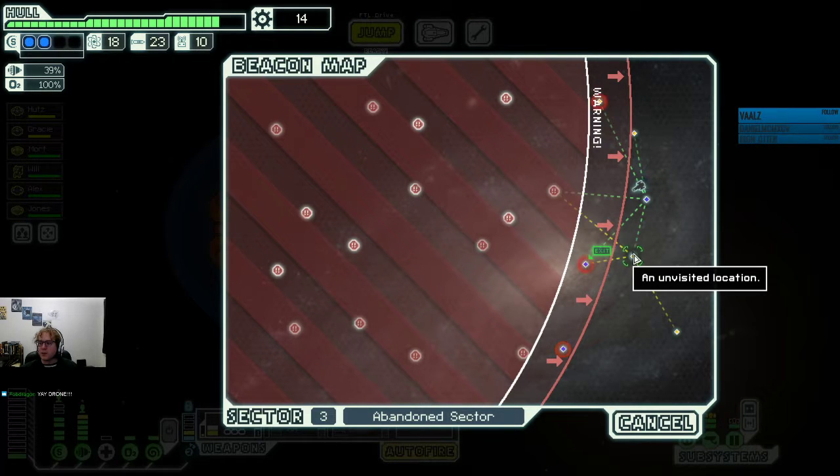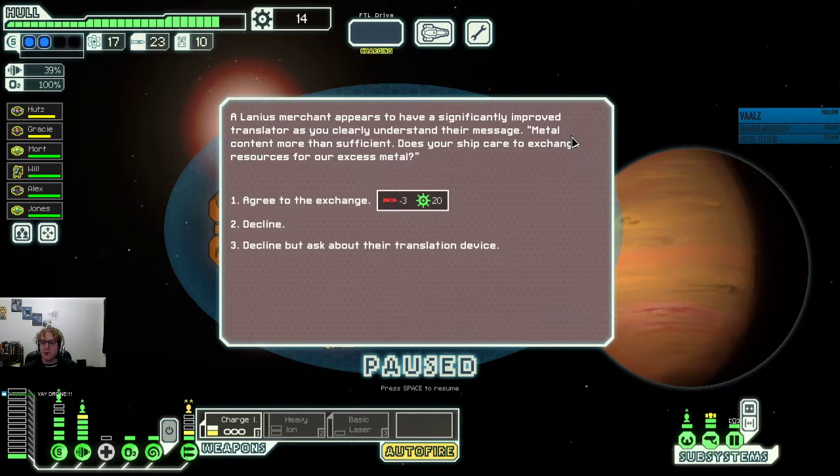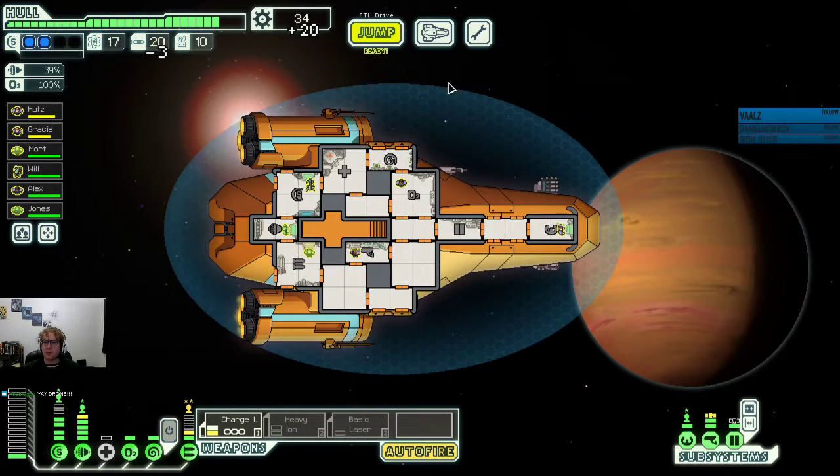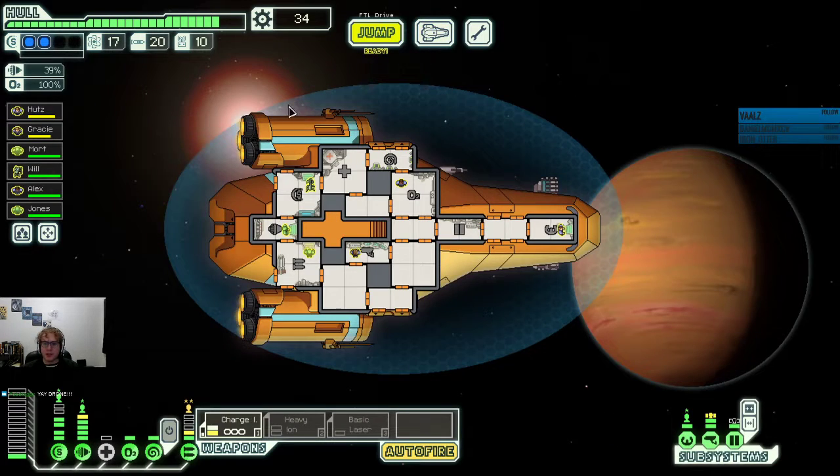That didn't get me anything useful — I needed scrap to upgrade my engines one more time before leaving. A Lanius merchant appears to have significantly improved translators: 'Metal content more than sufficient — does your ship care to exchange resources for excess metal?' We have two options: agree to the exchange for 20 supplies, or decline but ask about their translation device which I believe lets me purchase it. I think I'm just going to agree to the exchange. After the exchange is complete, they leave without further reward. There's a store over here but it's not connected to the exit, so it's time to jump.